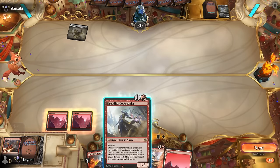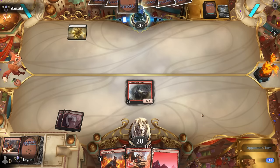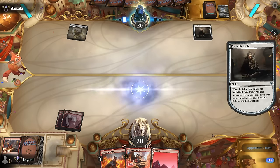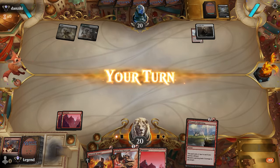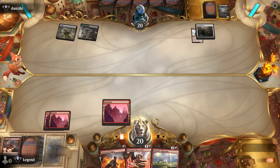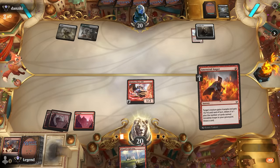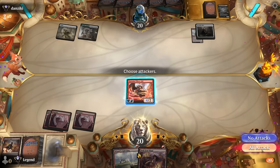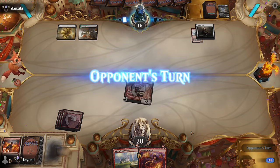We'll play Arcanist to get things going. Portable Hole—a pretty nice answer. Wizard's Lightning on the draw—just gotta go for it. Can expect the opponent to have some flying blockers next turn, and that might make things difficult especially since we're low on spells in hand now.